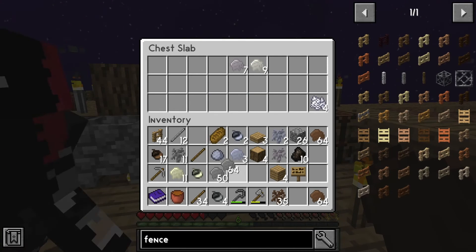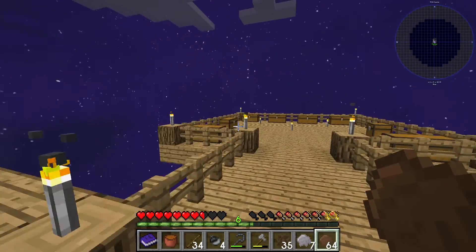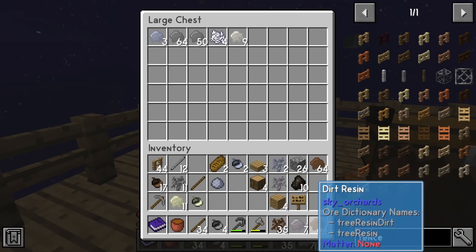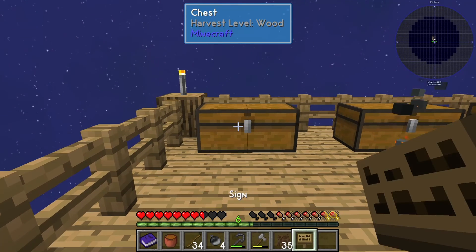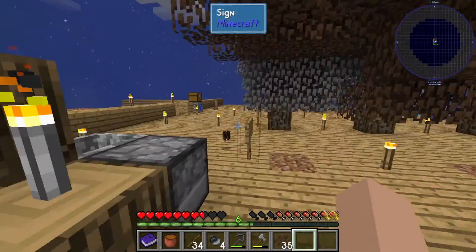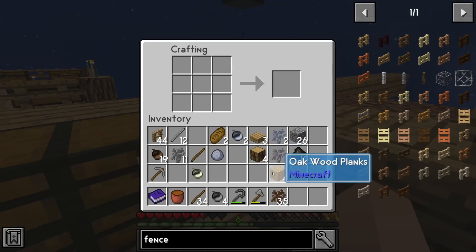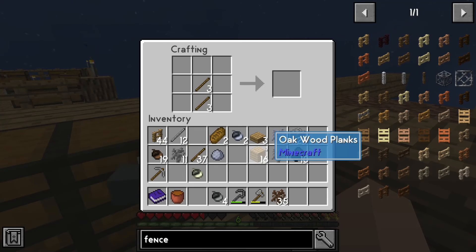I need more dirt acorns so I'm gonna chop some of these down. I'm gonna have to make more signs. Is that how that's spelled? Yeah. Okay. Resin — I wasn't sure if I spelled it right. I just crafted so many sticks and I didn't need to.